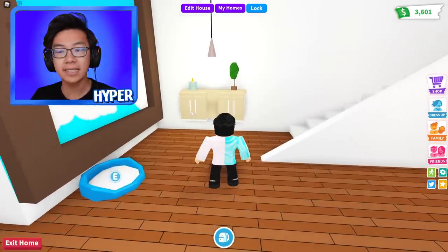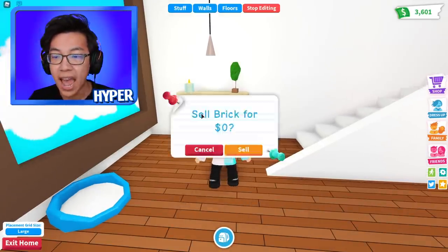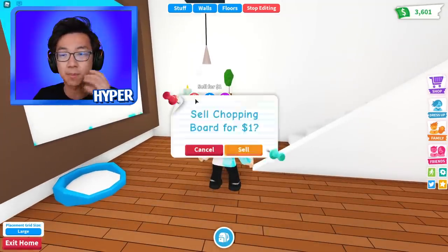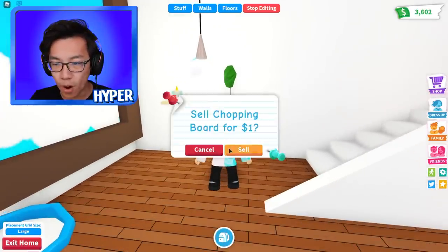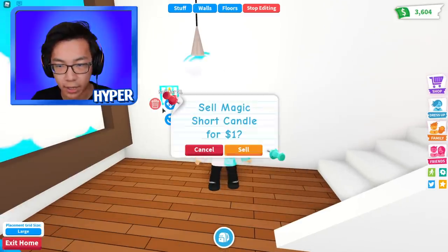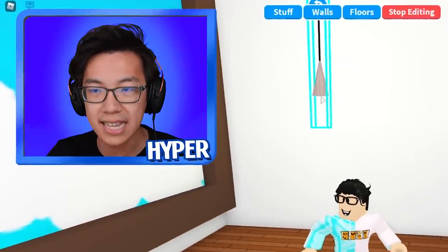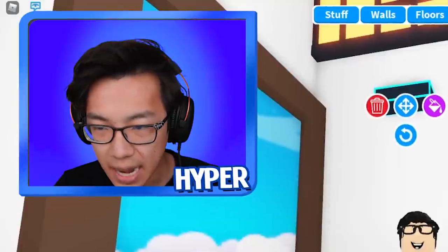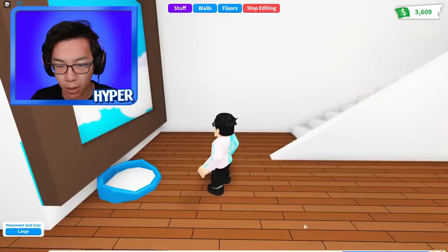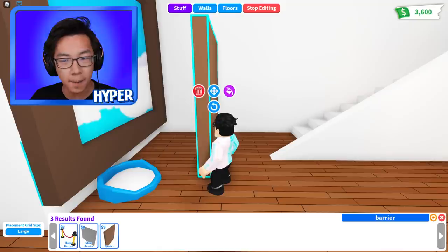The first thing in any Christmas decoration is obviously the Christmas tree. I want to place it right here because I think this is the best spot. Before I can do that I'll need to delete my cabinets right here. So first things first let me go to the barriers, because I think I might actually need to build it on a barrier.